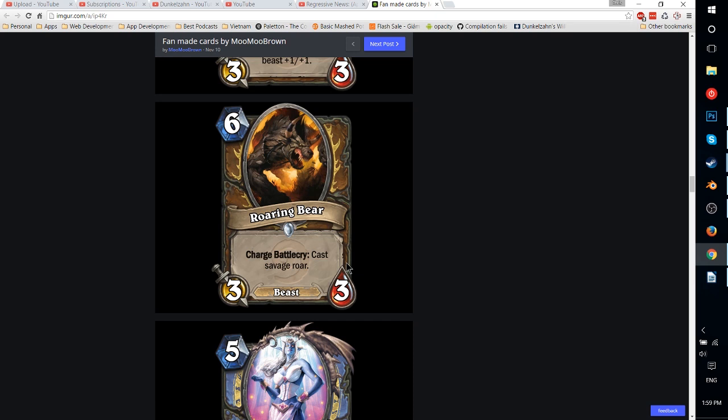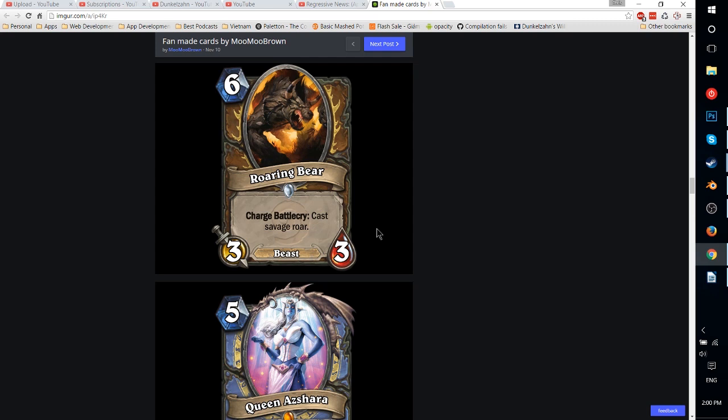6-mana Roaring Bear — 3-3 Beast with Charge and Battlecry: cast Savage Roar. So you're paying 3 mana for a Savage Roar and 3 mana for a Charging 3-3, in one card — that's a lot of value. A 3-3 Charger is already really strong for 3 mana. Getting 2 cards in 1 is really strong. This is just a really powerful card that could be used for game finishing — it would mean you don't really need to put Savage Roar in your deck. Effectively it's a 7-3 Charger since you also get +2 damage off Savage Roar as the hero. It's just a mega powerful card, potentially game-breaking, and could work in Token Druid as well.